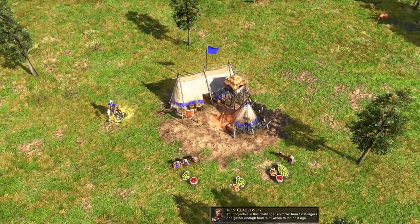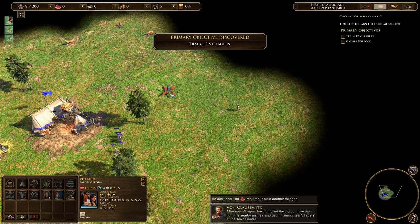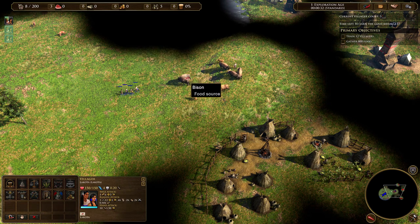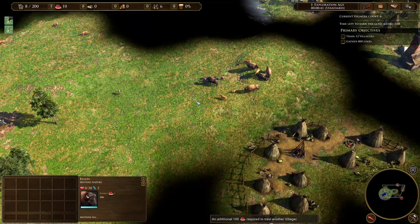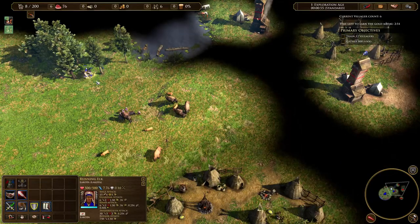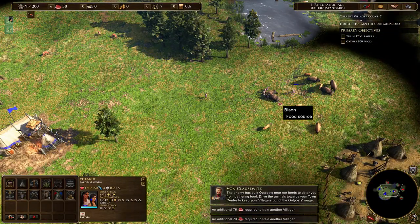Your objective in this challenge is simple: train 12 villagers and gather enough food to advance to the next age. Zoom out. After your villagers have emptied the crates, have them hunt the nearby animals and begin training new villagers at the town center. So we'll go for the bigger herd this time. Let's go for that bison — it's kind of weird how they move, but you get used to it. I think there's some type of cooldown, then we'll need to hunt another one and push it towards the TC. The goal is just don't mindlessly shoot the herds towards the outposts.